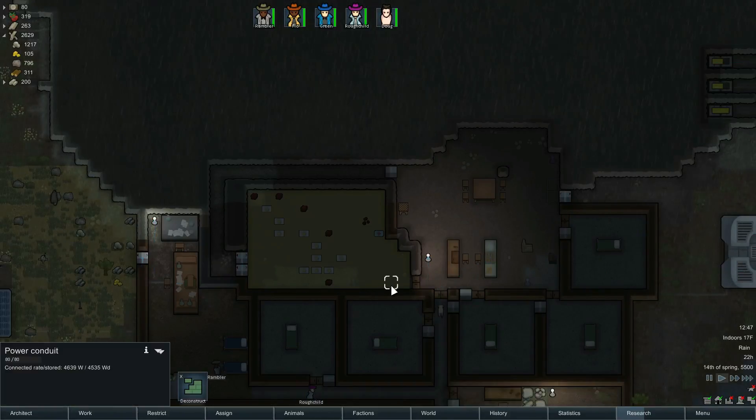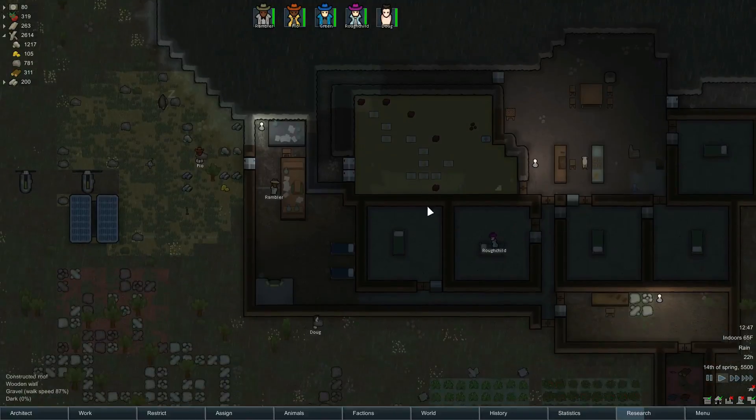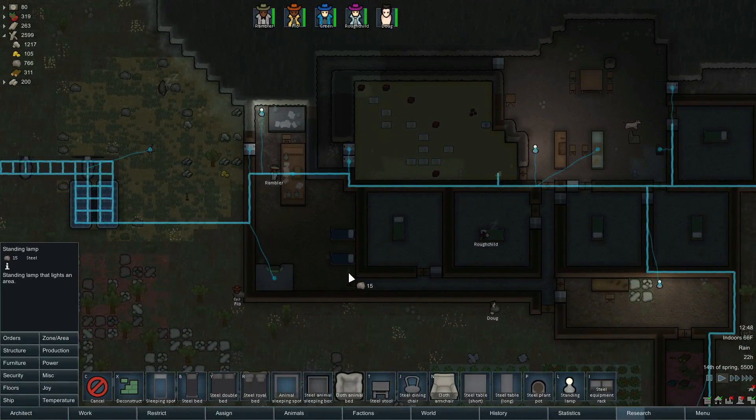I'll go ahead and put one there. I'm going to deconstruct that piece of power conduit because we don't need it - we had batteries sitting in here earlier, so that's what that's for. And let's put another one.